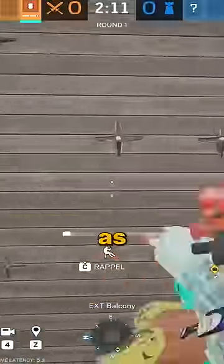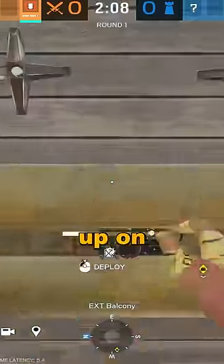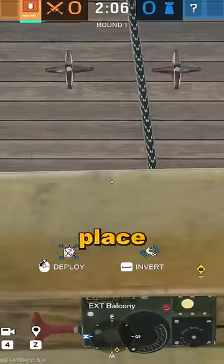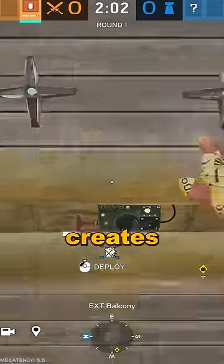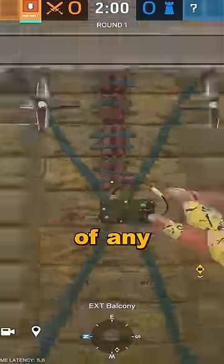Did you also know as Thermite, if the wall is muted, you can actually rappel up on certain walls and just place the charge down? Thermite's actual charge will go off and it basically creates the biggest hole possible out of any hard breach.